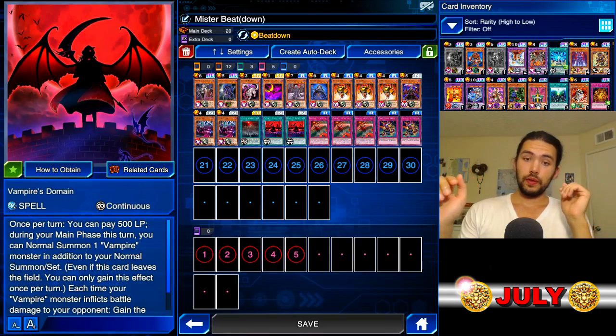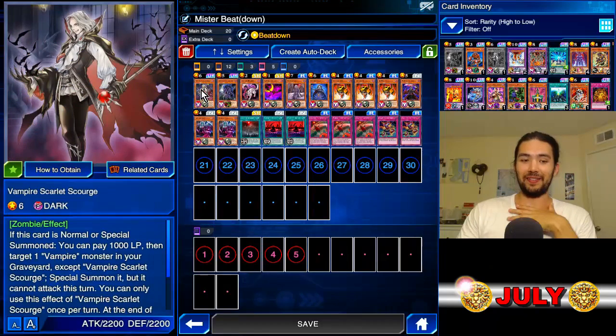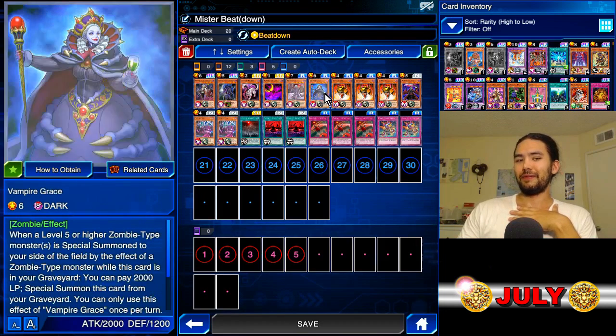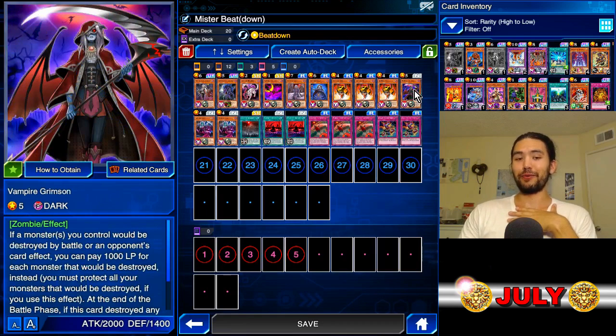Hello, this is James. So today — or tonight rather — we have Le Nusterfau, the Dread Vampire. And the Dread Vampire is not Scarlet Scourge. It is not Vamp-chan. It is not Vampire Grace. It is, in fact, Vampire Grimson.